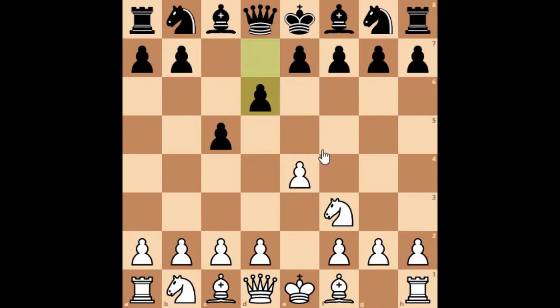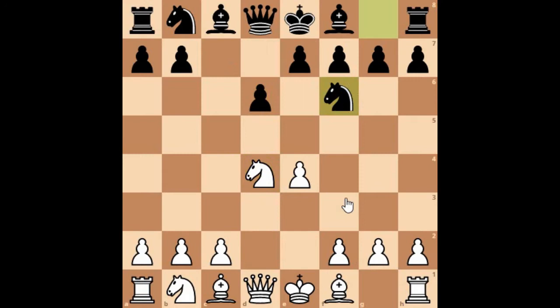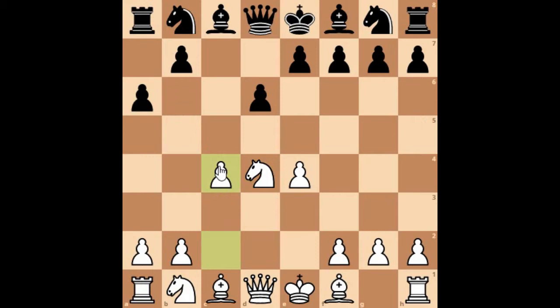White played d4, then c takes d4, Knight takes d4. At this position, Knight to f6 was played because black is trying to make pressure on e4, forcing white to play Knight to c3. Black does not want white to play c4 first. As a sample line: after Knight takes d4, if you play a6 — that's the Najdorf variation — you are allowing white to play c4, which neutralizes the threat of d5 and gives white better center control.